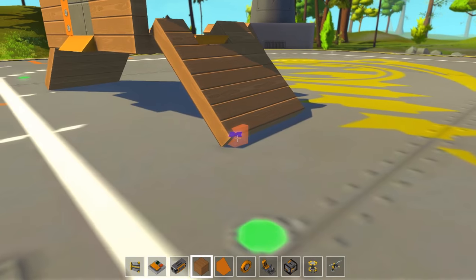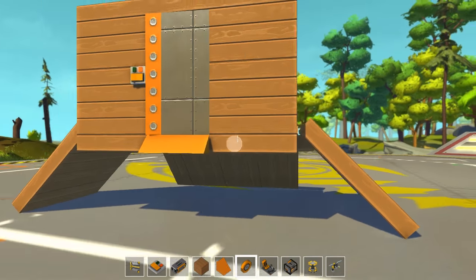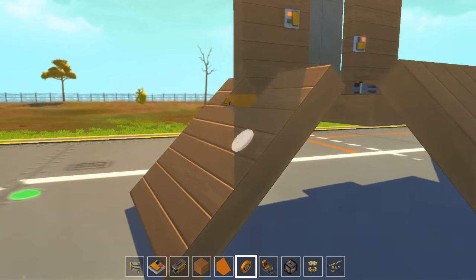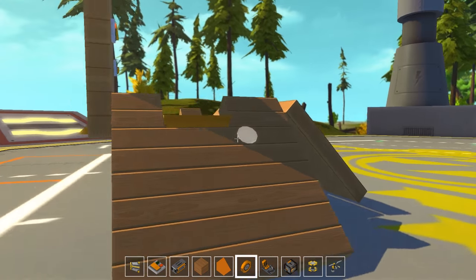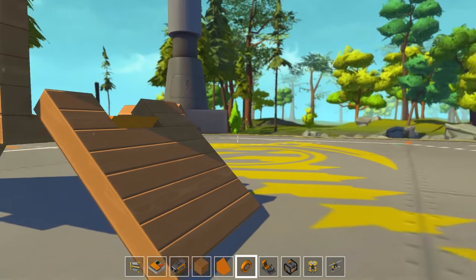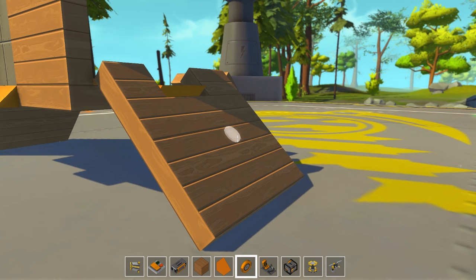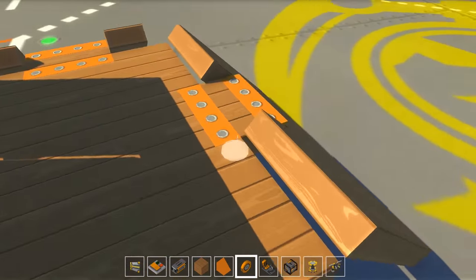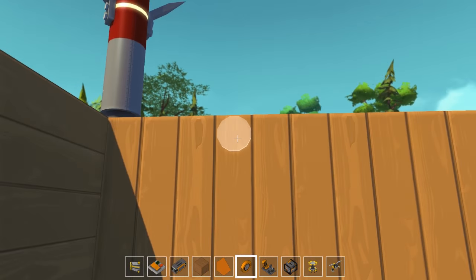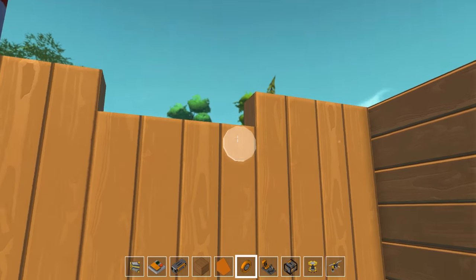We've got several things we can do. We could actually attach wheels onto these blocks and have them rotate out — that could work well. I mean honestly, I just kind of like having the stilt house. It would be great if I could almost get these to rotate like legs, but I don't think that's going to work either. Now I could cut this in half again and have these kind of fold down. We also don't have a roof yet — let's get the roof in.